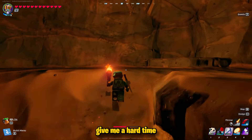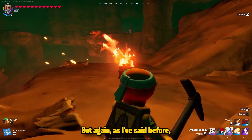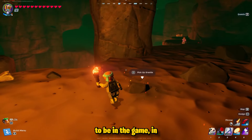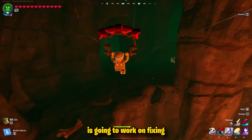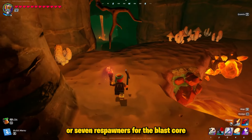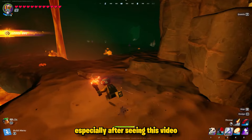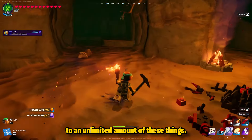I know sometimes people give me a hard time about what I call glitches versus exploits or bugs. But anything that gives the player a strong advantage that was not intended to be in the game is, in my opinion, a glitch that Epic is going to work on fixing. Having six or seven respawners for the blast core is definitely something they will patch in the future, especially after seeing how easy it is to get an unlimited amount of these things.